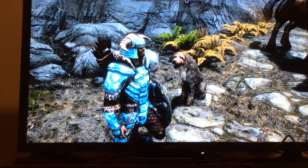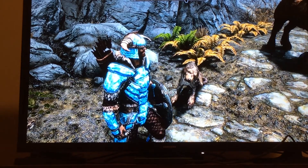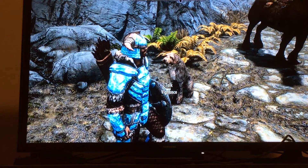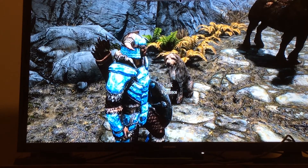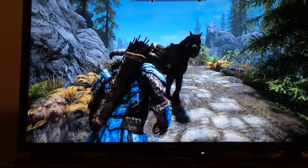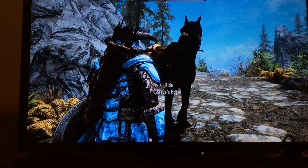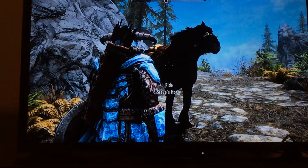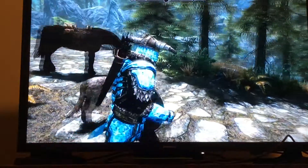Followers: I got Vigilance here, but you can have any dog — Meeko or any of the others. I got Vigilance from the Markarth Stables from a guy in green. I don't know if a horse counts as a follower, but you want any type of horse. I went with the one from Whiterun Stables.